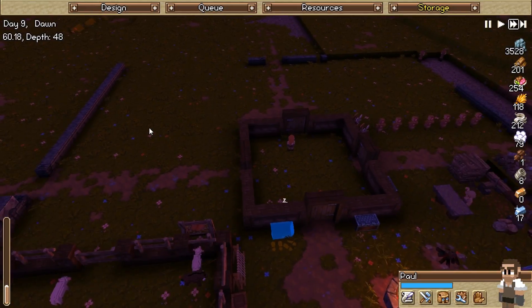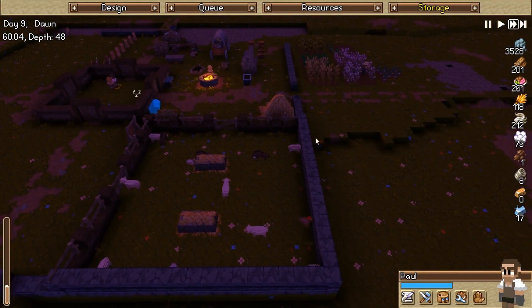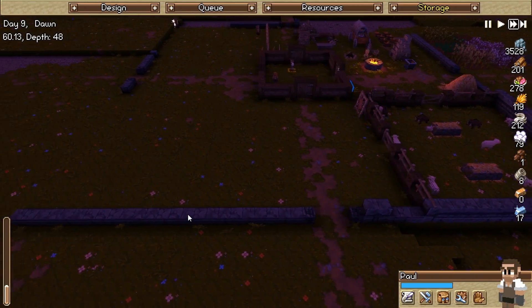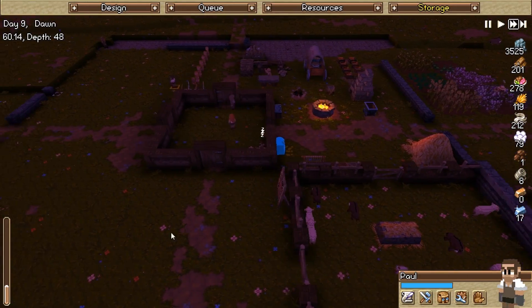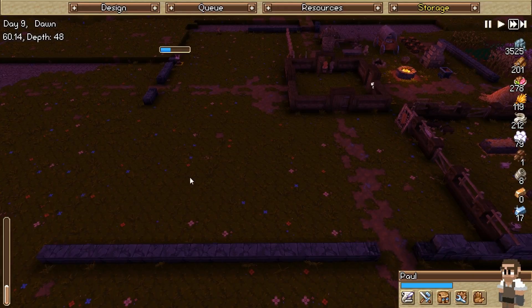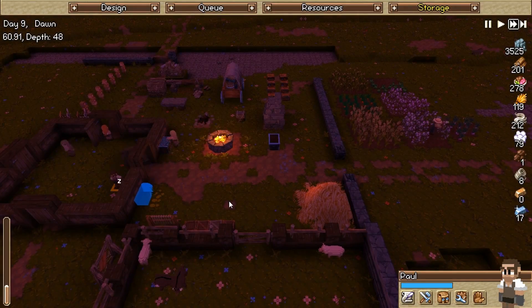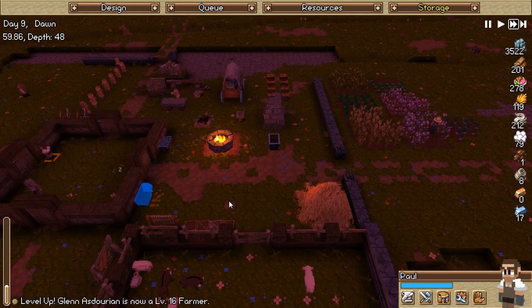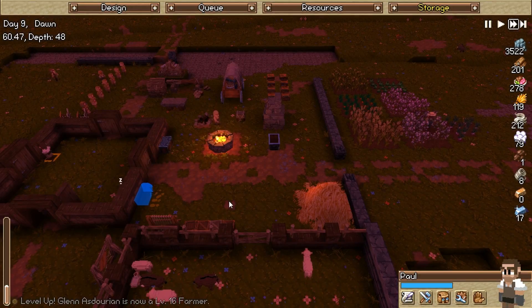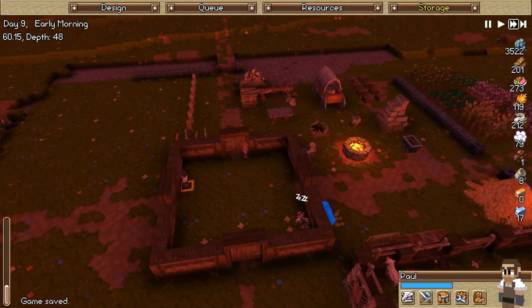Also, just so everyone's on the same page: once we get the walls up, I'm pretty much thinking I want to move into districts. So this is obviously the farming and livestock district, then I was thinking this could be like the military district, this could be like the crafting district, and then the other one would be over here. Keep everything within the walls. We do need to worry about housing because we've got everybody off the floor — get everybody into like a barrack scenario.